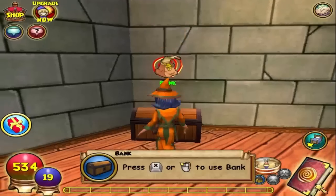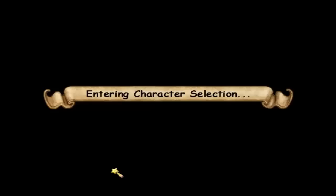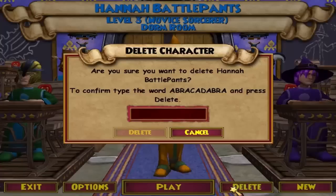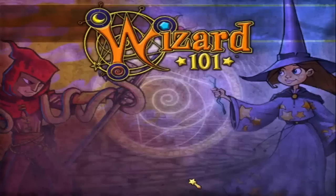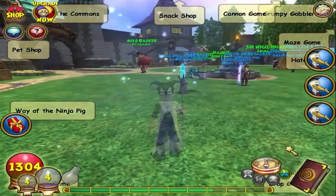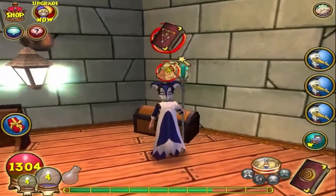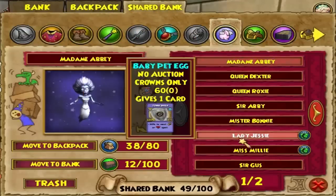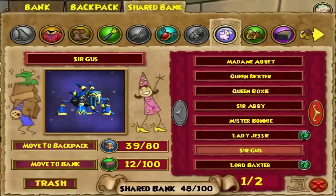I'll meet you back on my main character Jack. Let me make sure it's my Jack character. Go back on Jack, and there we go. Then pick up your pet from the shared bank.